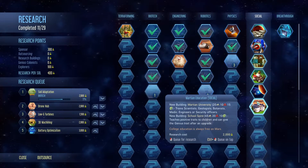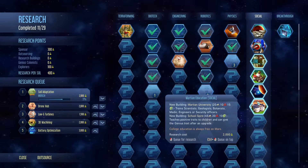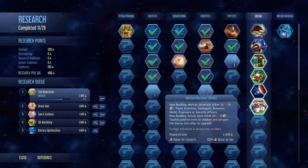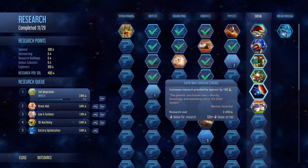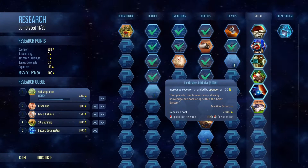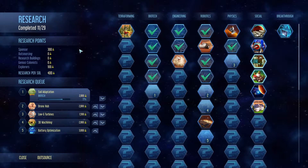Is that these? Martian Education — new building: Martian University. Trains jobs. New building: School Spire. Oh, that's cool — teaches positive traits to children, can give genius trait after upgrade. Nice. Increases research provided by sponsored by 100. So that just increases our base level research. That's pretty good. I think we're going to leave them set up as it is for now.